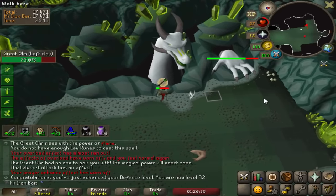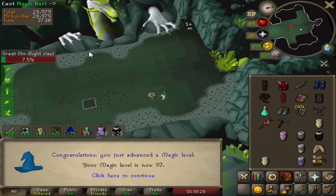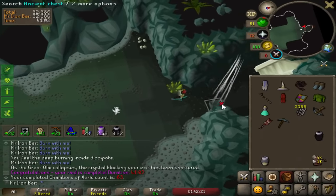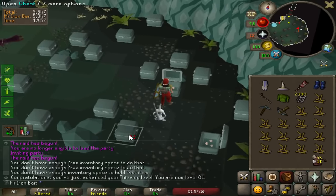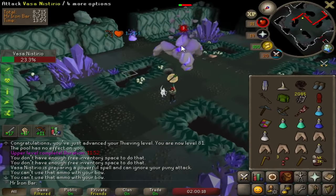Oh wow, that defense level just messed up my rotation — actually no, the melee hand's pretty good. Oh my goodness, 97 mage almost cooked me there, that was close. Well, we did it, but damn. A thieving level! Holy crap, I'm gonna get teleported.